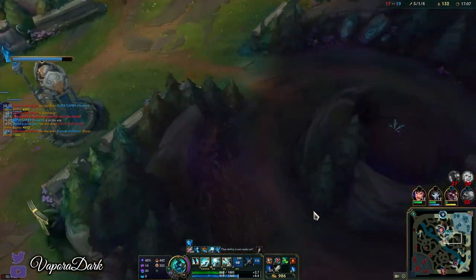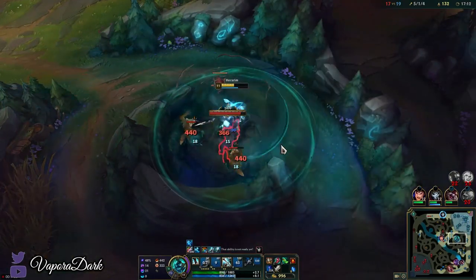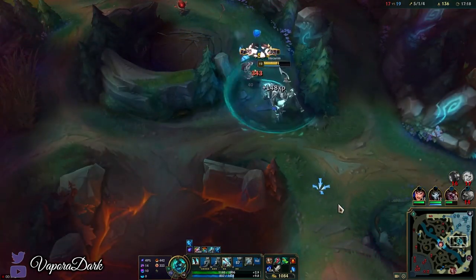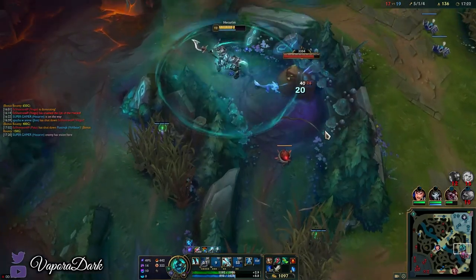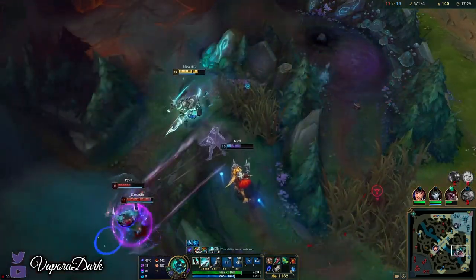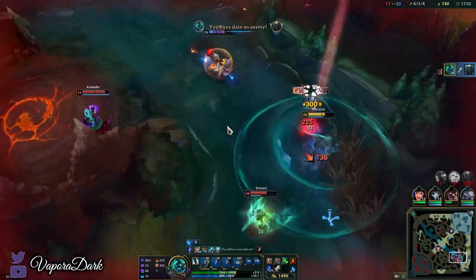We just want to keep maxing W — it's gonna make the W cooldown a lot lower. By the time we finish stacking all of our ADR, our W is pretty much gonna have no cooldown. We can have it not exactly permanently up, but with very little downtime — so we're almost always healing, especially when we need it. Even without any dedicated sustain items, we're definitely doing a lot of healing at the moment.